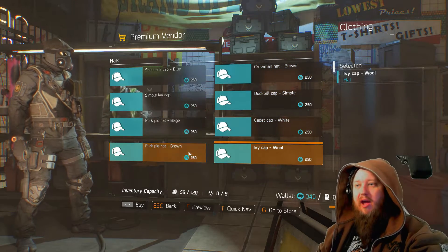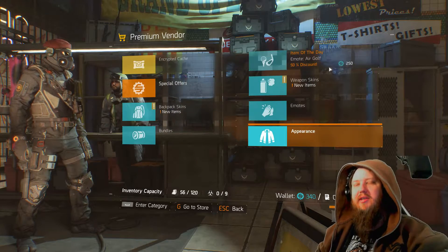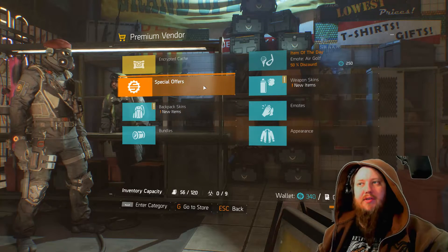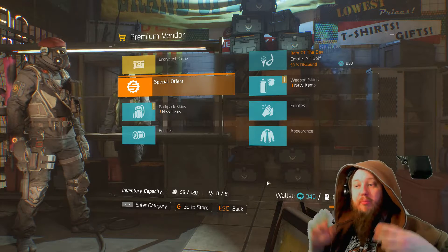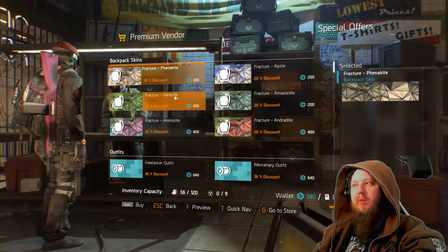You can get weird hats — like this wool cap, pork pie hat, you name it. You can get all of these things in these caches, and it's all earned through in-game credits. You can get this in-game, you don't have to buy it, but you can buy it if you want to.